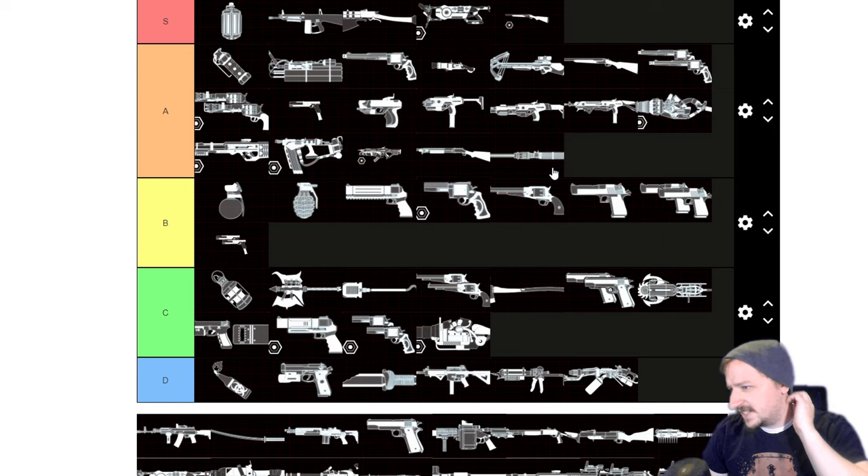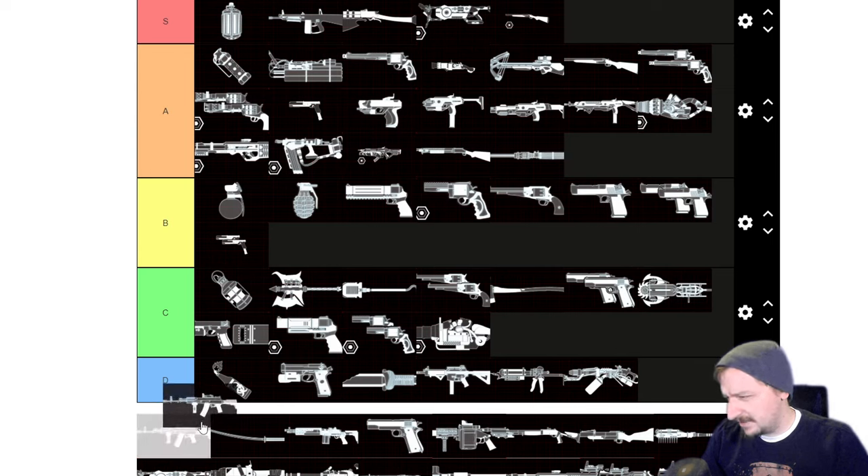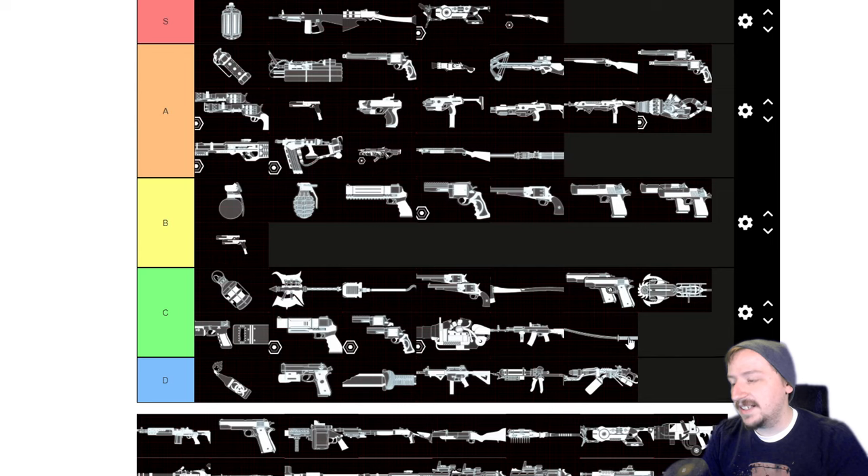The Ion Thruster is pretty good on Survivalist — I'm going to put this into A tier. It's still not as good as it is on Berserker, but it is a solid all-around melee option if you want to do more damage towards big enemies. The AK is honestly pretty meh on Survivalist — C tier. There's not really a reason to be buying this for a tier 3 weapon; you have better options even in assault rifles. You could buy a tier 3 submachine gun and probably get the job done better for clearing up small enemies. The Katana is probably another C tier — an okay melee weapon but there are better melee weapons.